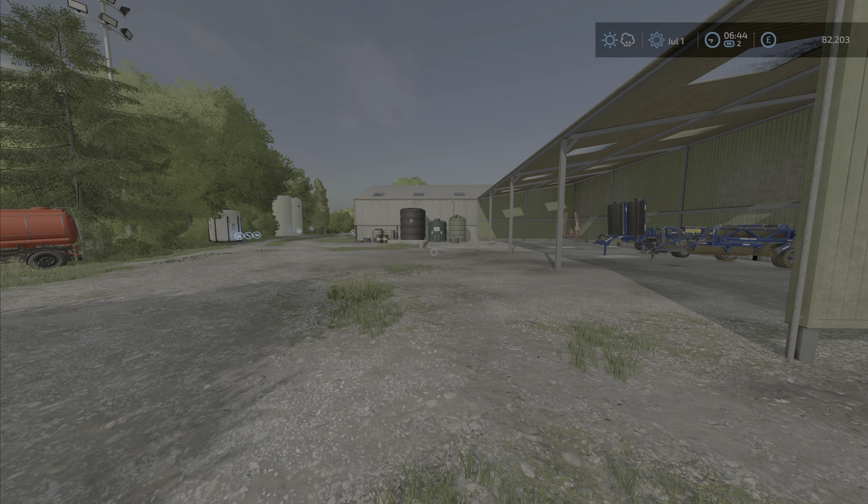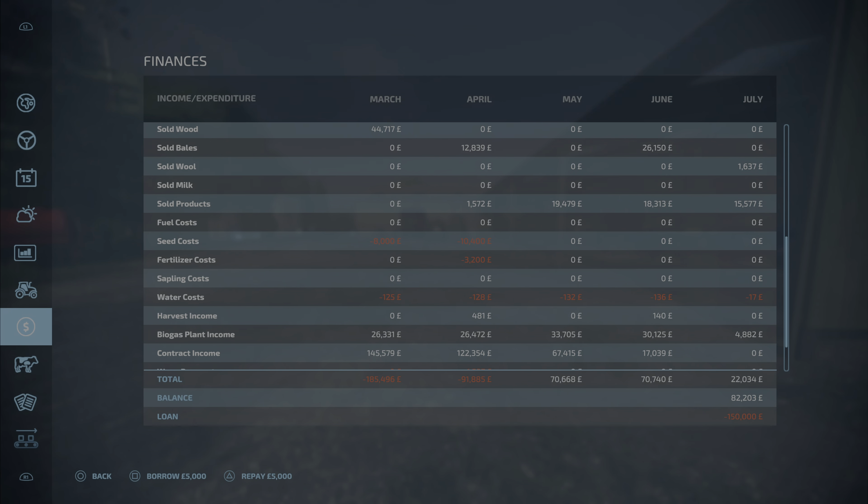Welcome back to the channel for episode 10 on Compton Farm with me, Farmer Murphy. It's early July. I fast-forwarded through most of June — we didn't have a whole lot happen. If we take a look at our financial page, in June we only had the one bailing contract for silage which I completed. It consisted mostly of keeping our chores done — shifting pallets at the market garden and keeping the biogas plant full. We earned about $30,000 from the biogas plant, and $18,000 from our farm shop.